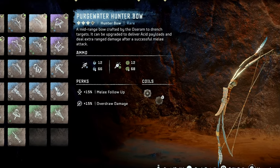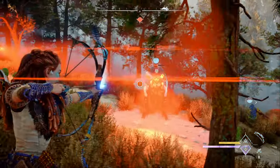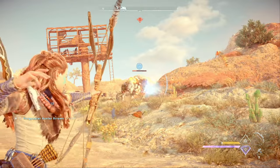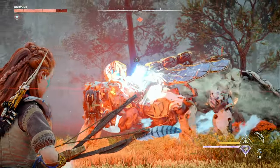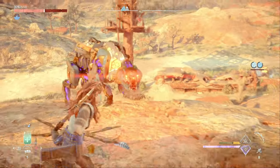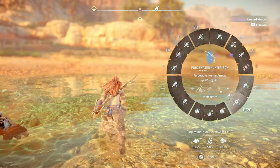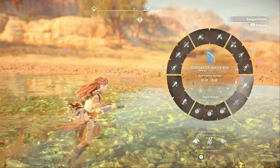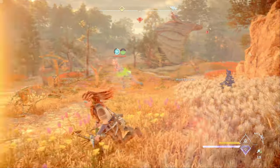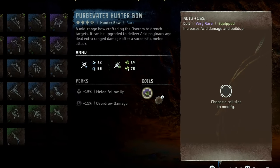Up next, we're going to pick up the purgewater hunter bow to add purgewater arrows to our elemental lineup. Purgewater is a new elemental damage type, but it works just like all the others you're familiar with like frost and fire. Certain machines are weak to purgewater and you'll want to either build up a drench state by hitting them enough with purgewater arrows, or if they have one, you'll be able to hit a purgewater canister to trigger an elemental explosion. For example, snapmaws have this canister on their neck. The purgewater hunter bow is your best option for dealing purgewater damage for quite a while through the mid game, so you'll definitely want to have this bow in your loadout. Now it also gives you access to acid arrows, which is a bit redundant since we already have acid arrows on our frost hunter bow. But if you want to, you can make the purgewater hunter bow primarily an acid bow by loading it up with acid coils, while your frost hunter bow is loaded up with freeze coils. This is actually what I did since I found myself running into machines weak to acid more often than machines weak to purgewater.